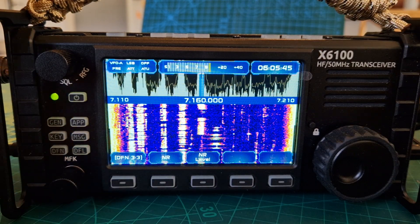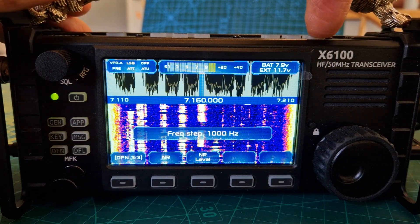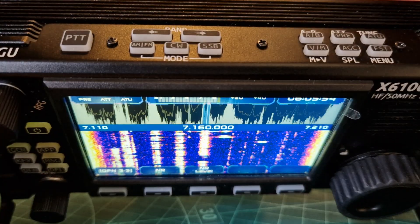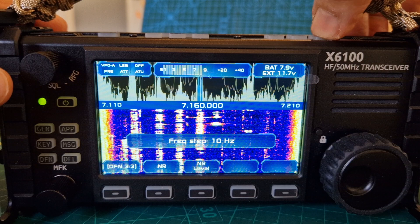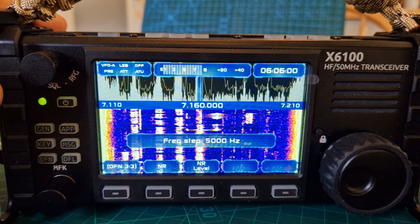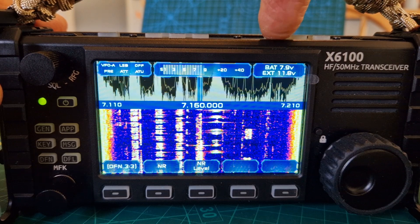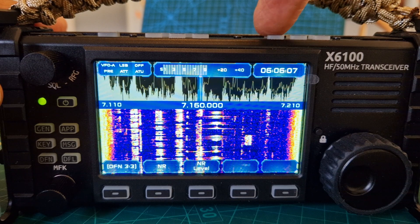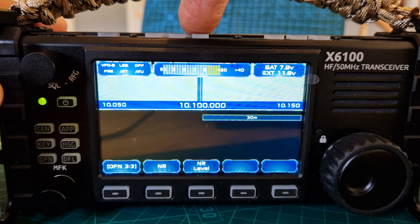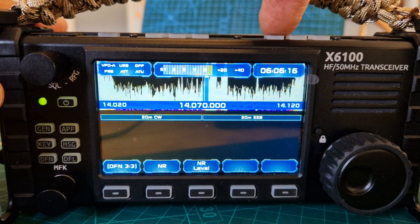Now frequency step — so you've got this button here: 10 Hz, 100, 500, 1000, 5000. VFO memory — can't see anything on that at the moment. A and B — yeah it looks like we're getting A and B. Let's change the bands on B, go back to A. So A and B are working.